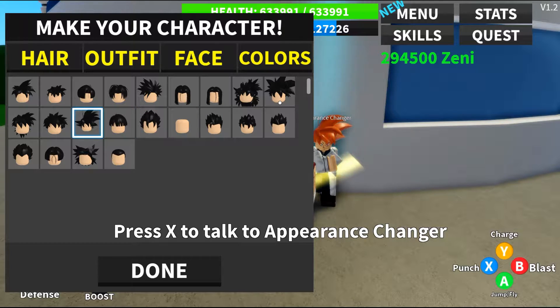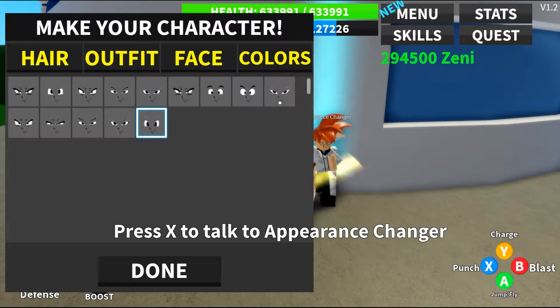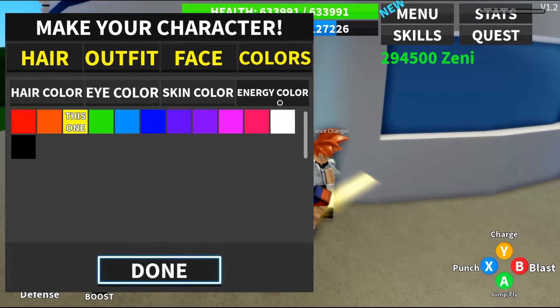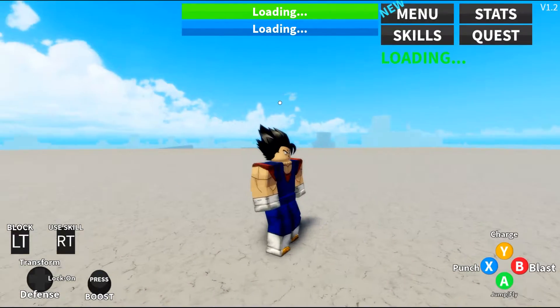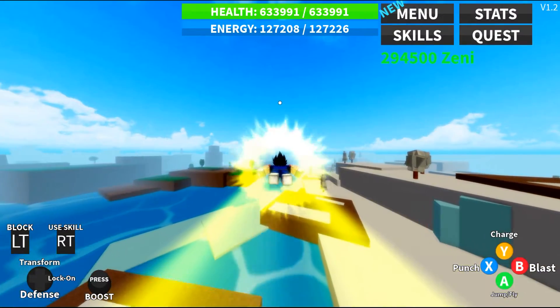Let me just do Vegito again. Vegito's hair, Vegito's outfit, face, and then colors — just do whatever color you want. Eye color's black, skin color's the same, energy color's yellow, and it resets you. So you come here, it takes you to wherever you spawn, and it changes your character. It looks exactly the same because I just did Vegito. Let me go back over to Bardock and show you what evil side does.